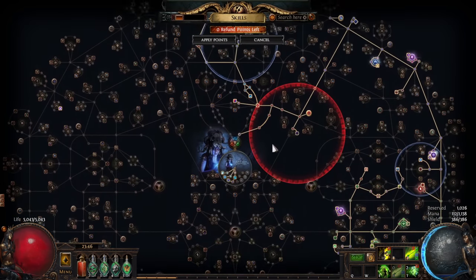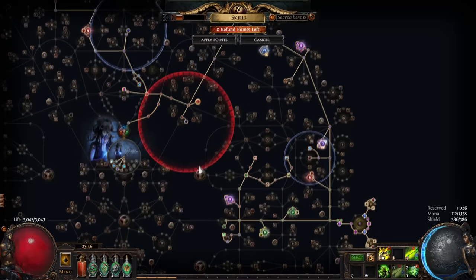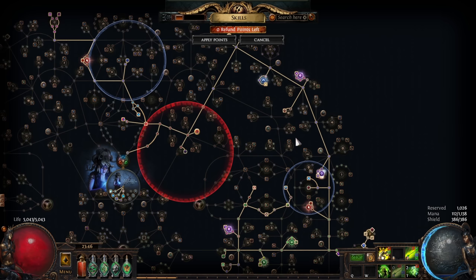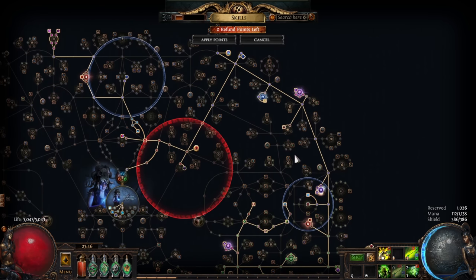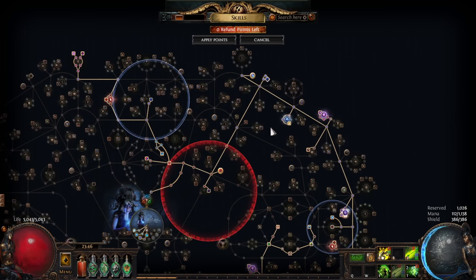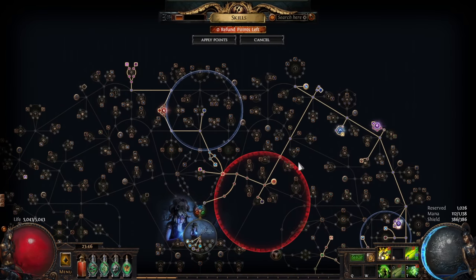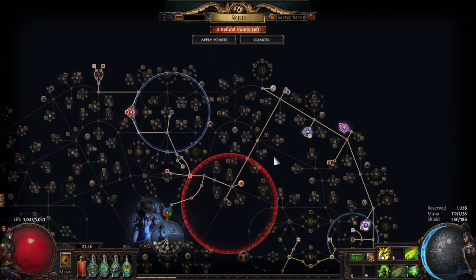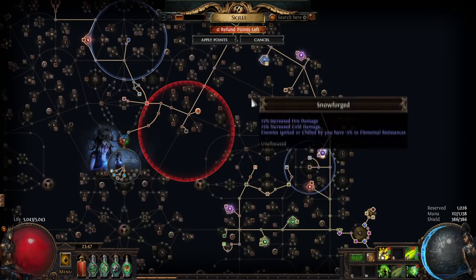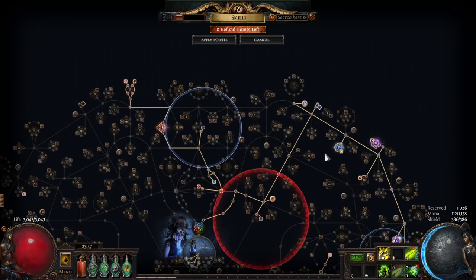This is how the new skill tree looks - there will also be a Path of Building link in the description. I've dropped Growth and Decay because even though it was very good, we spent a lot of points to get there and it wasn't really worth it since we're now pathing up toward Eldritch Battery. You're supposed to be level 95 to be mostly optimized for the skill tree; anything above that you can basically do whatever you want.